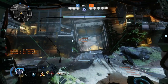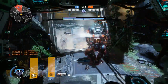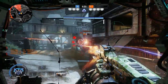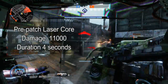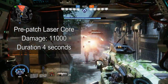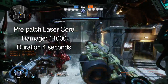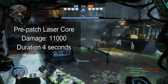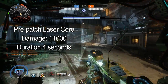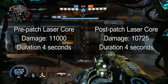The other change mentioned in the patch notes is a damage decrease to laser core. We tested this as well. Previously the laser core maximum damage was 11,000 — enough to outright kill strider chassis Titans, doom Atlas, and almost doom Ogre chassis if you were exceptionally accurate and hit the entire duration of laser core on target. The new damage number is 10,725.